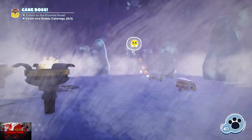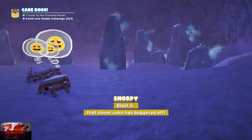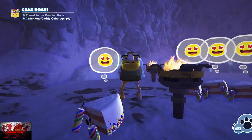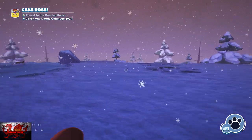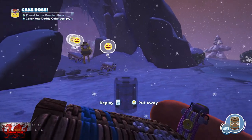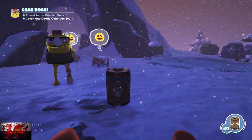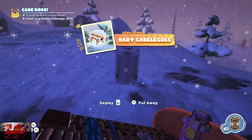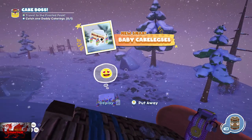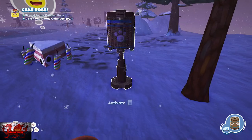That is the first one done. Make sure to grab the little baby Cakelegs right now. If you're having any problems catching Daddy Cakeleg or having trouble setting his candles on fire, what you can do is actually just set fire to yourself and then run straight up to Daddy Cakeleg and that will work as well.